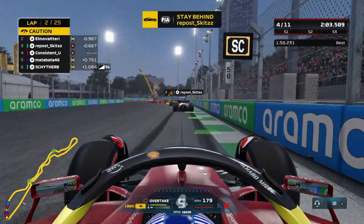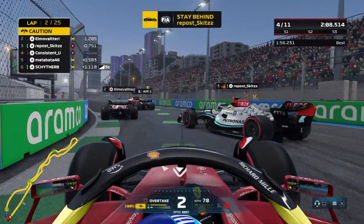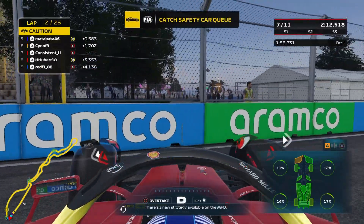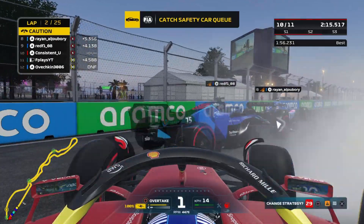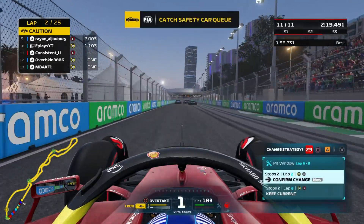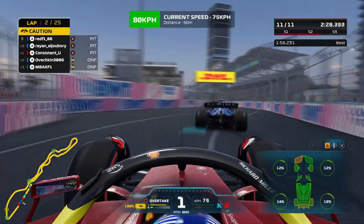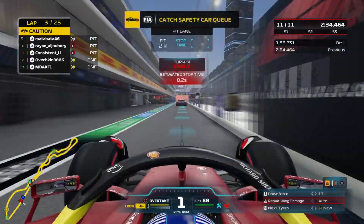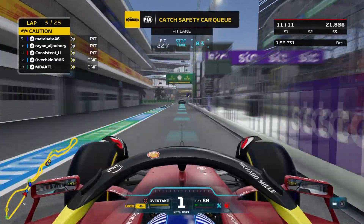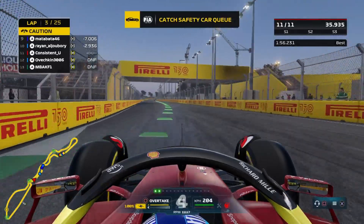On the second lap driving normally until Reposkitz does something weird, going very wayward through there. He brake-tests me, I hit him in the rear, then I get bumped in the rear by Mateja. I get front wing damage, reverse into the wall, get rear wing damage — it sends me all the way back down the order into P11. We have to box this lap for a fresh set of mediums, which should be good enough till the end.